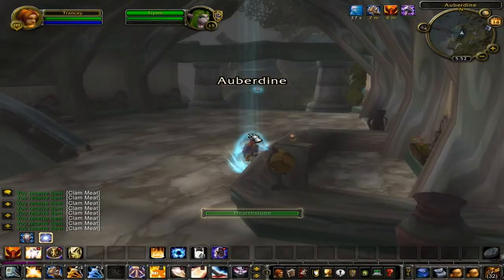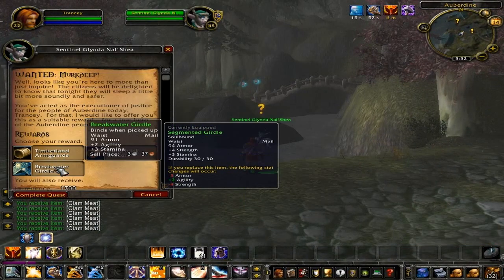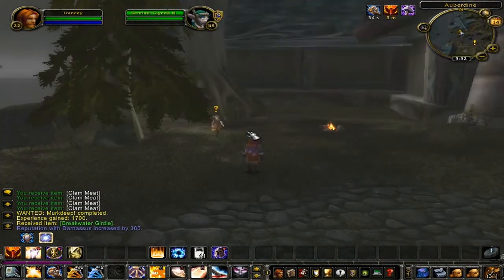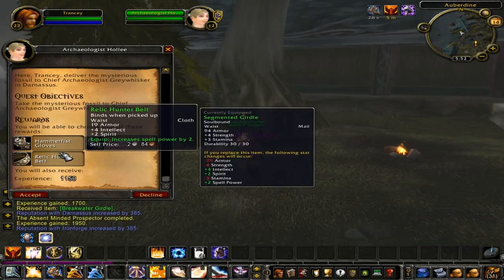Speak with Sentinel Glinda Noshie and turn in the quest Wanted: Merc Deep for 1700 experience points and an item of your choosing. Speak with Archaeologist Holly and turn in the quest The Absent-Minded Prospector One for 1950 experience points.